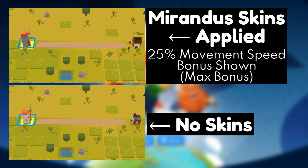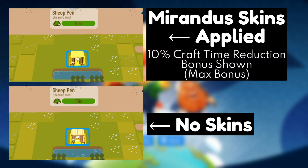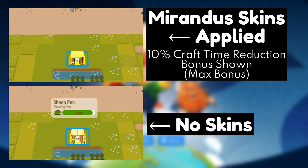This bonus can only be gotten once per pack. They also grant a 1% craft time reduction bonus to all objects in your town, meaning all the crafts you make take less time to complete. This bonus can also only be gotten once per pack.